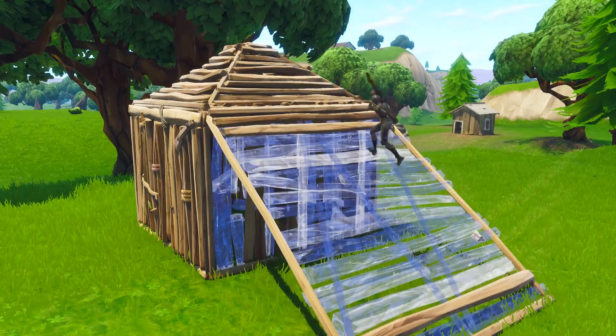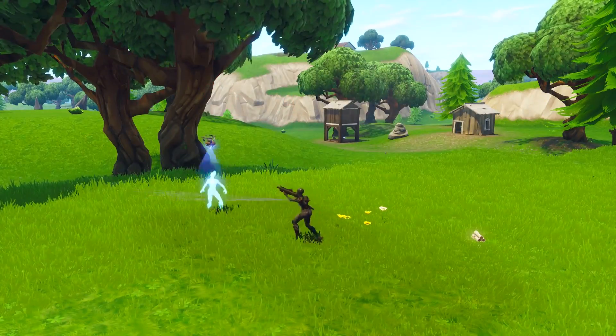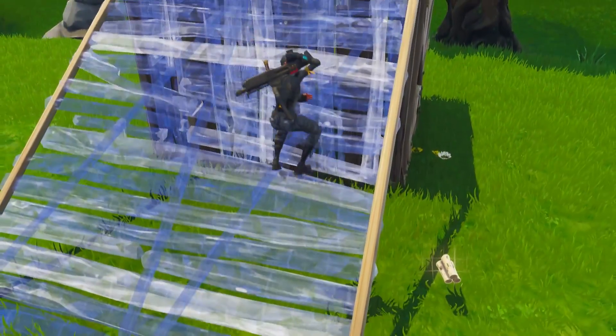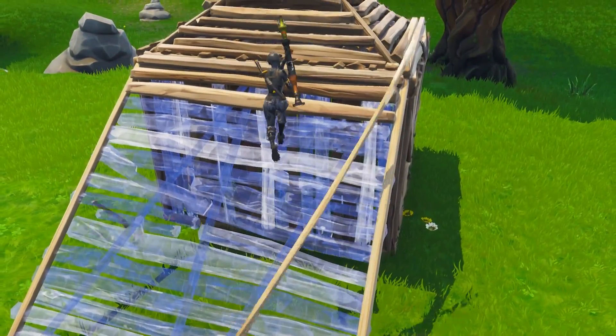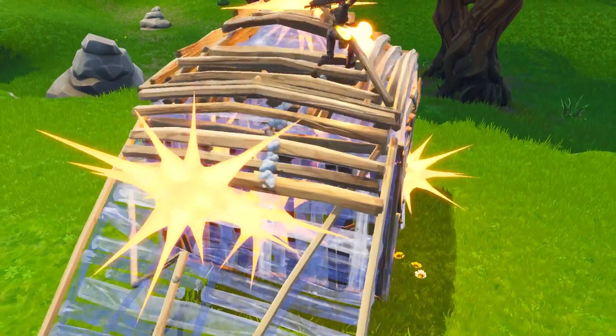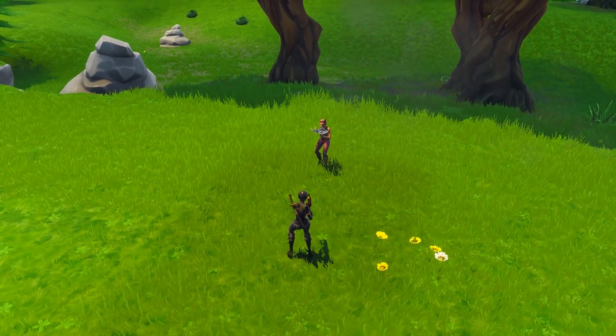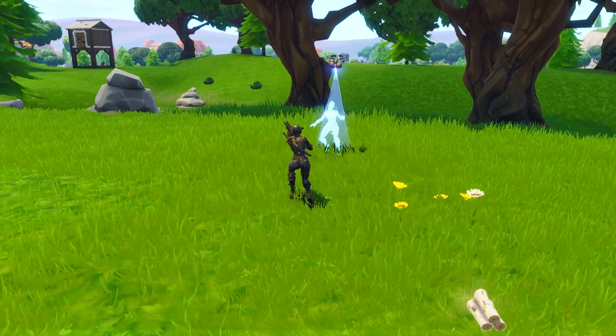Here's an OP method to instantly get into 1x1 structures, which is certain to be removed soon. Watching Courage, he used a rocket launcher, stood on top of the building on the pyramid tile, and shot just over the next triangle piece. Hey presto — no more structure, and if they build again you're already inside.